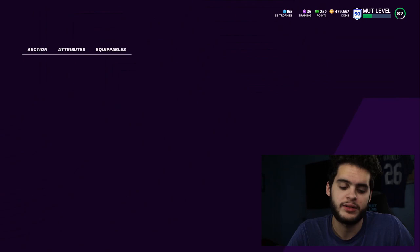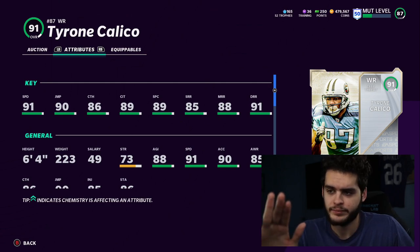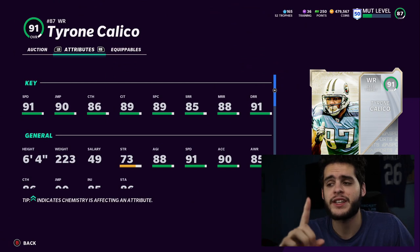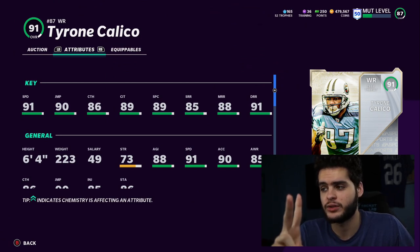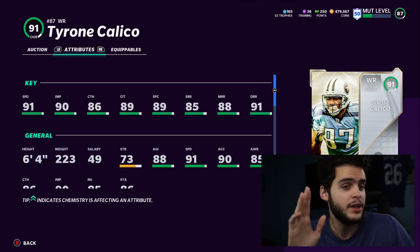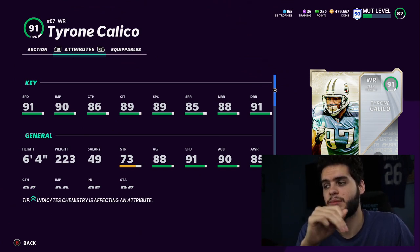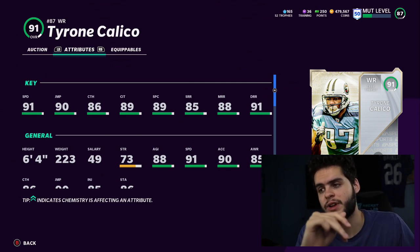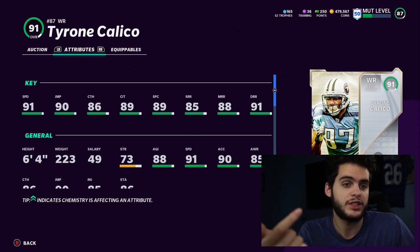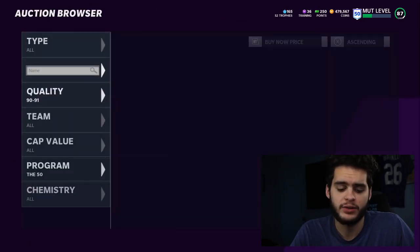Next is Tyrone Calico at number three — more of a power-up guy for me. Powered up all the way: 92 speed, 91 jumping, 87 catching, catching-in-traffic threshold at 90, 90 spec catch threshold, 86 short, 89 medium route running, and 92 deep. With play fake chem, he also gets the medium route running threshold. He's a great medium and deep threat with elite athleticism and size at 6'4".